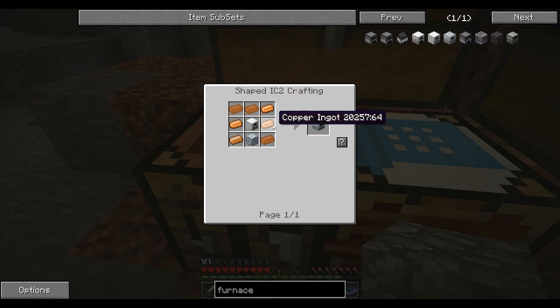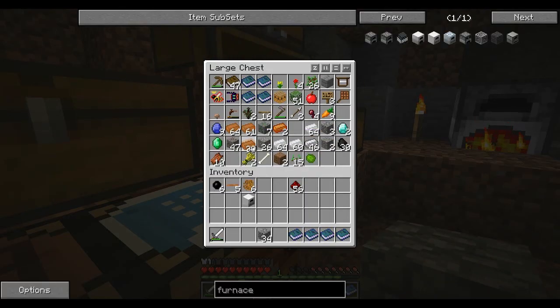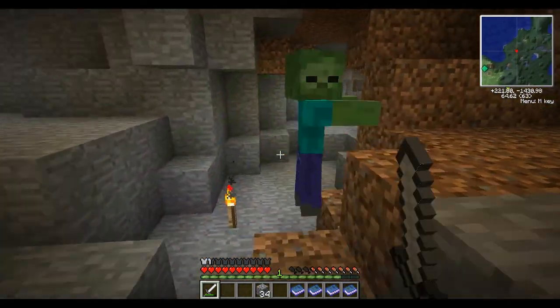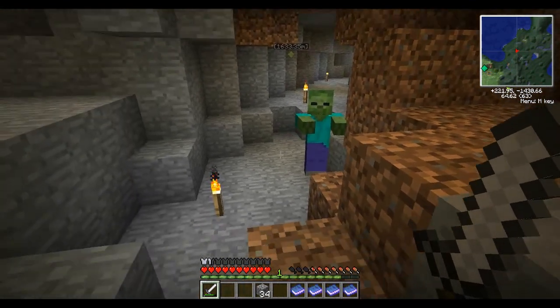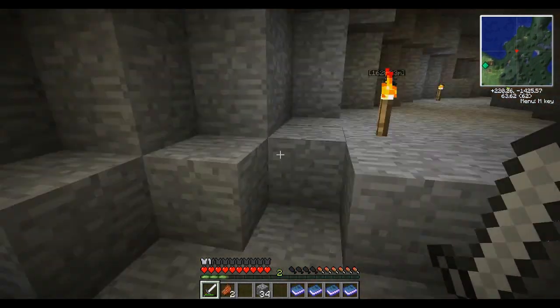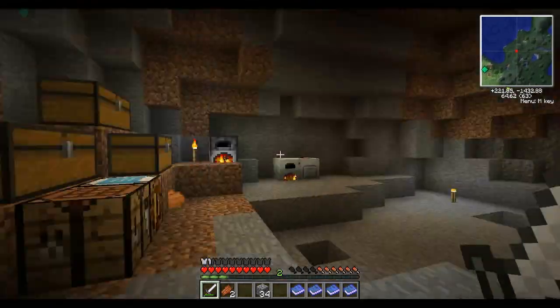Now we go to our induction furnace. We just need copper — surround it with copper. Let's grab some just so we have it. Why are you doing that? Just come closer. Okay, we good. I think we're safe. We should be safe at least. I don't know why these guys are spawning.